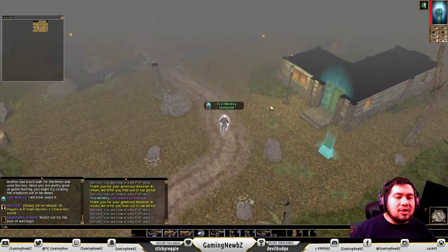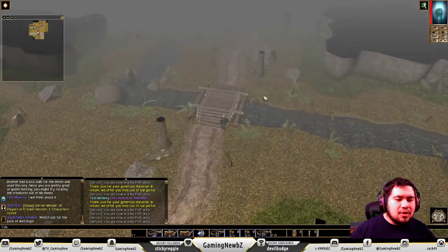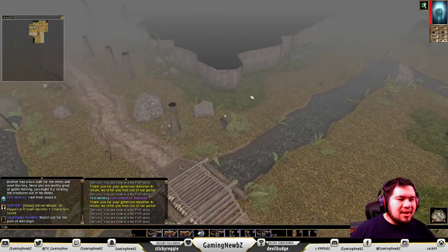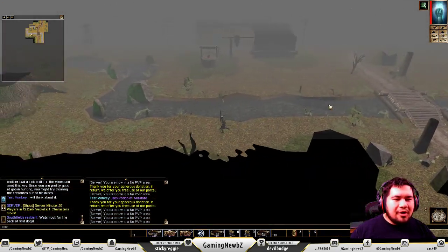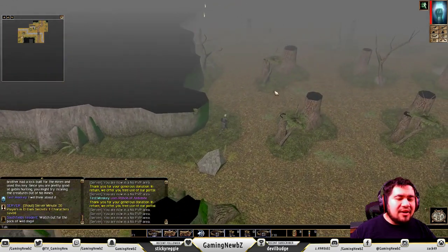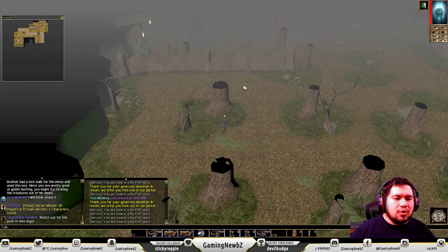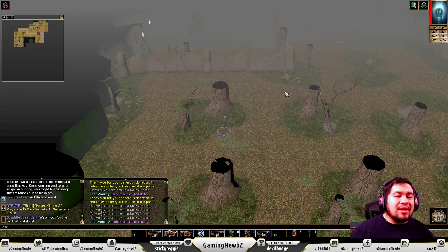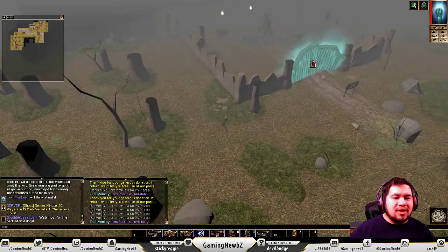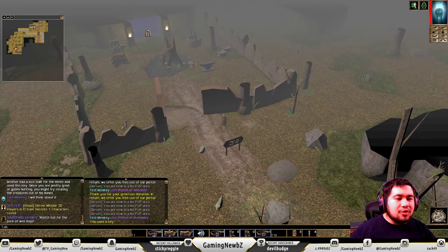The first way: you run south through South Fields, keep following the road, and once you get to the bridge right here you split off to the right. It is to the west on the map. I find it easier to navigate this way. I'm going to use a potion of invis. You can do this at level three.